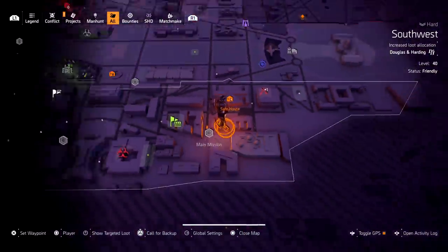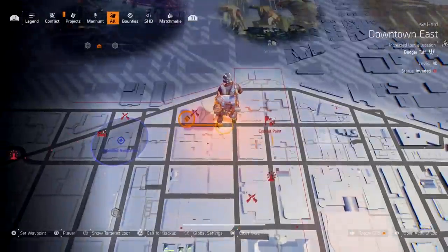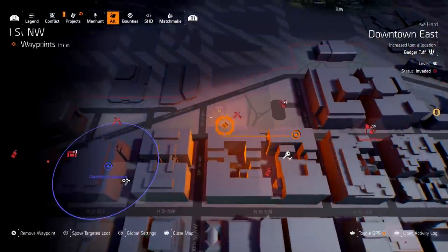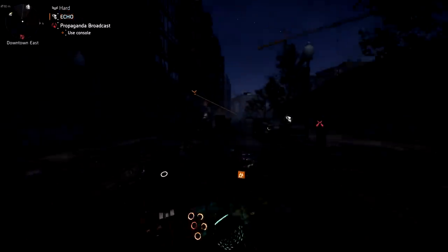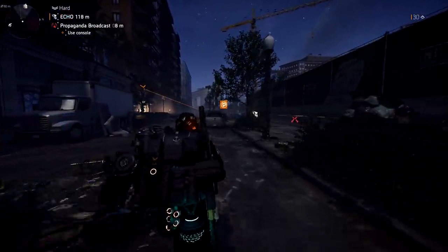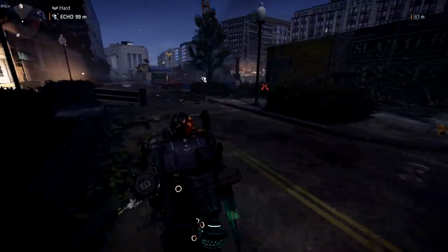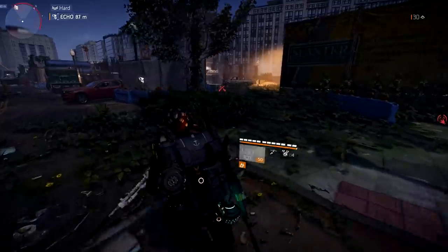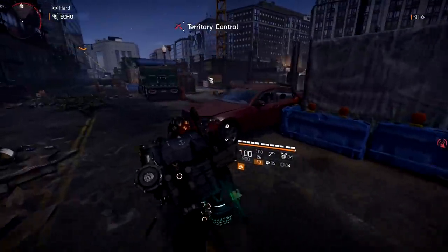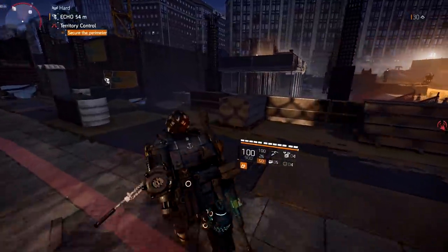Now the next part is on the north side of the map, so we need to go there. If you have the classified assignment, it's right next to it. Once we get to it I'll show you — there's a construction site north of the map, just north of where we were, very very north. So it's at this construction site. You guys have probably already noticed where I'm at — there's a territory control that is taking over but I don't want to mess with that right now.